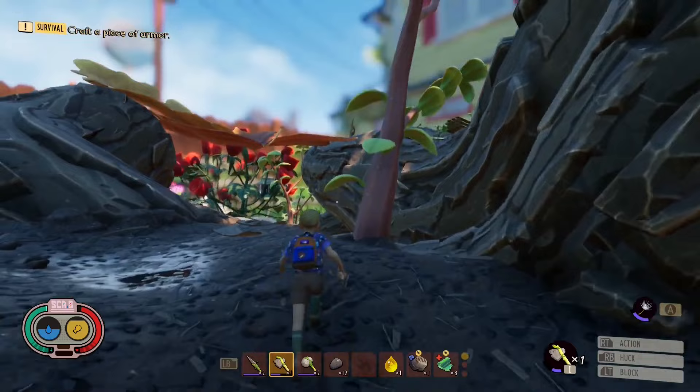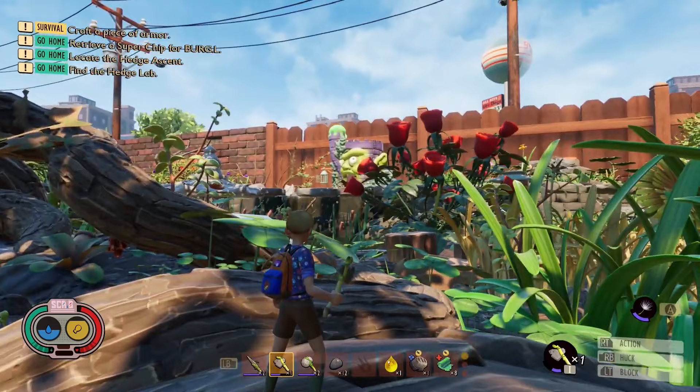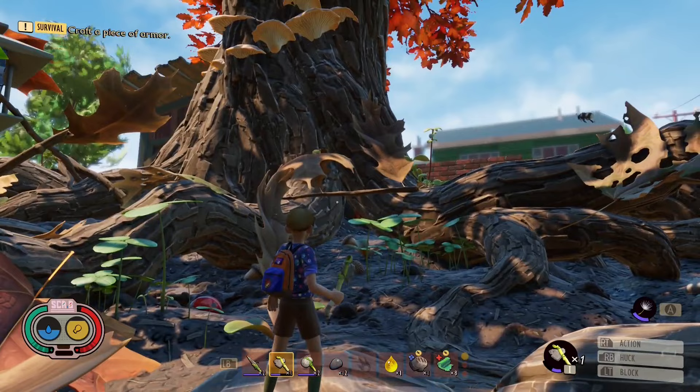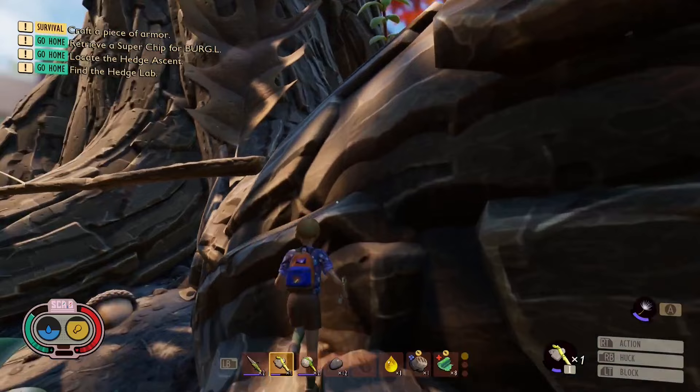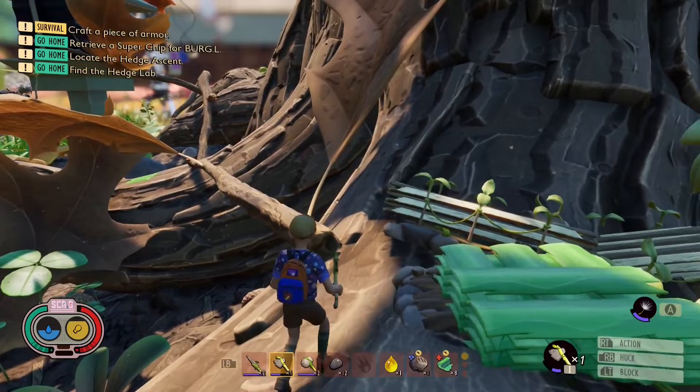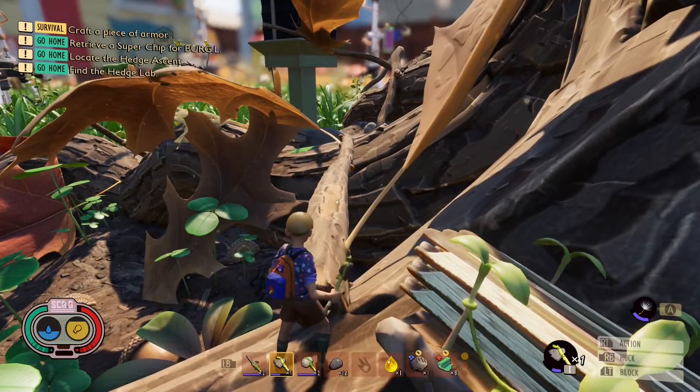Now we're back in front of the tree. We have the rose and the pond to our right, the light to the left. That branch that's in between — that's what we're going to head up to. This is the branch I'm talking about. This is where we're going to build.